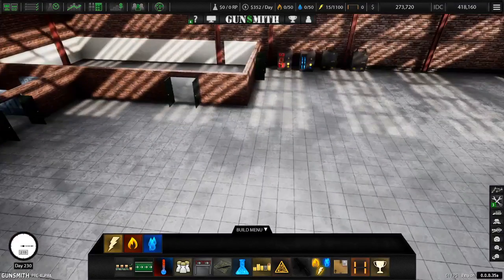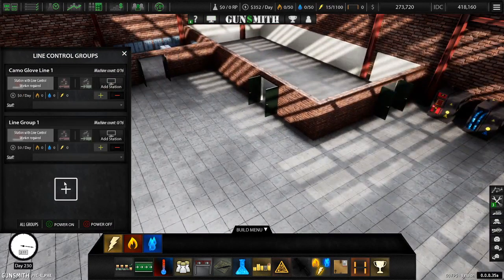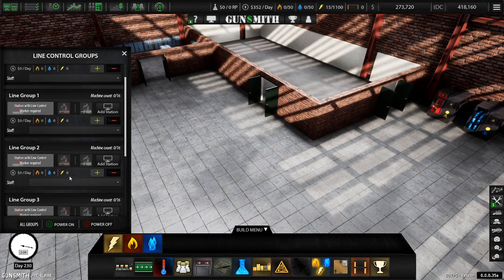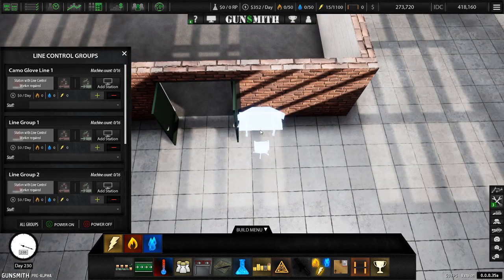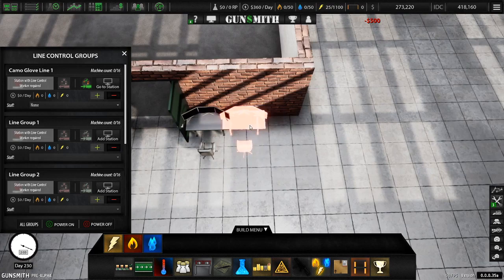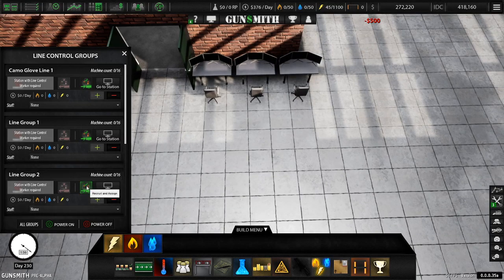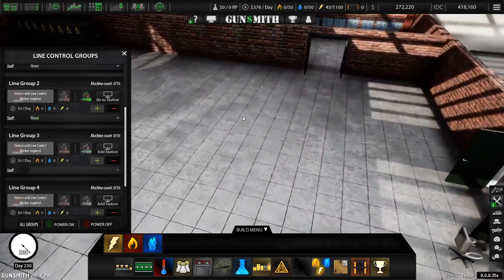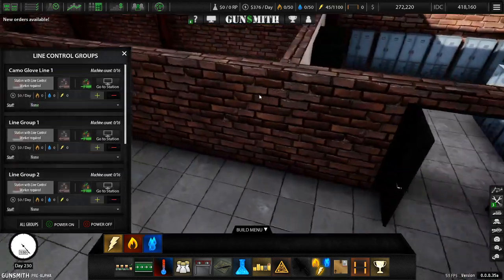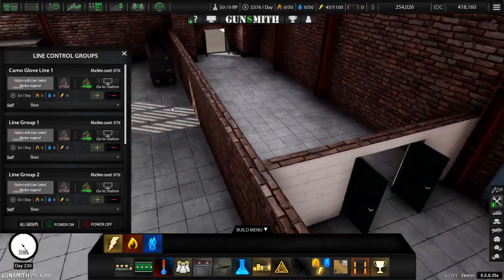We're definitely going to want to consider workstations as well — probably plenty. Let's start setting up shop right there. Did that just work? I'm just curious — can I just hit recruit and assign? Huh.